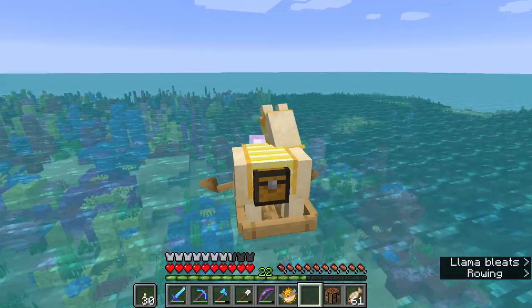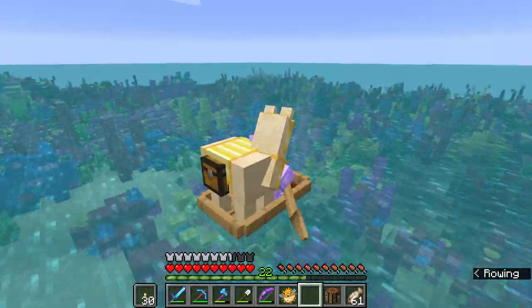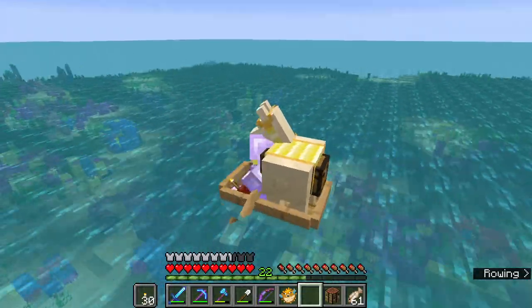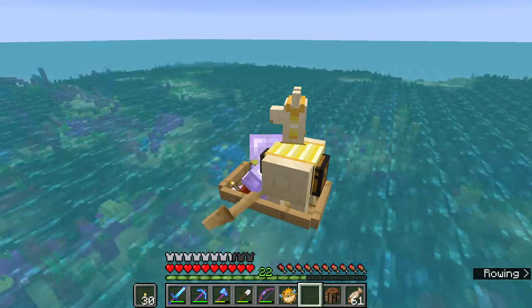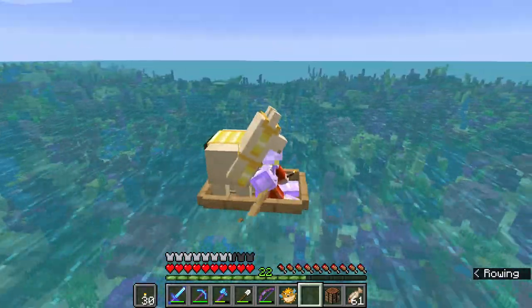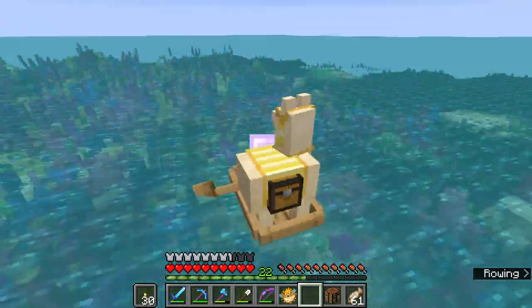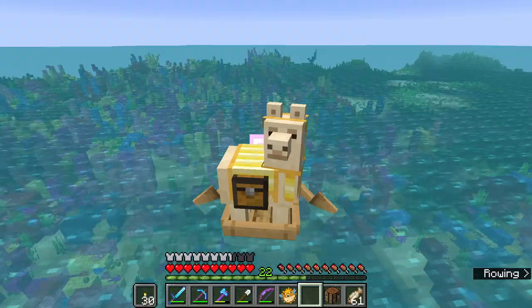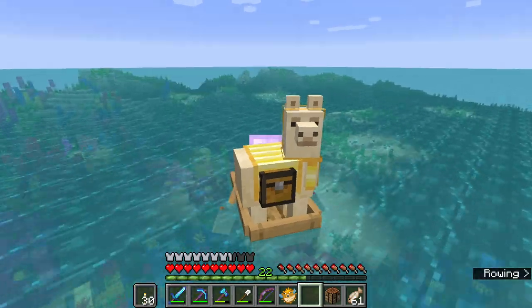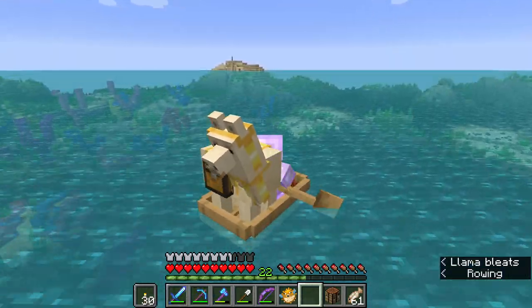We're about halfway through — we've got 27 minutes, we're good. Come on, underwater ruins, come on shipwrecks! We've gotten some sad treasure the last two stops — six gold nuggets — but I think it's just luck of the draw. Oh, here's another big one with a bunch of ruins! We've marked that island too.